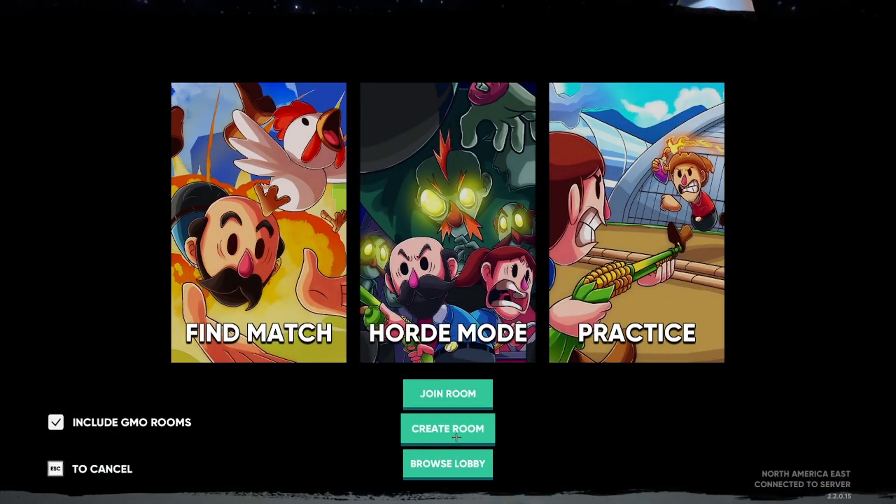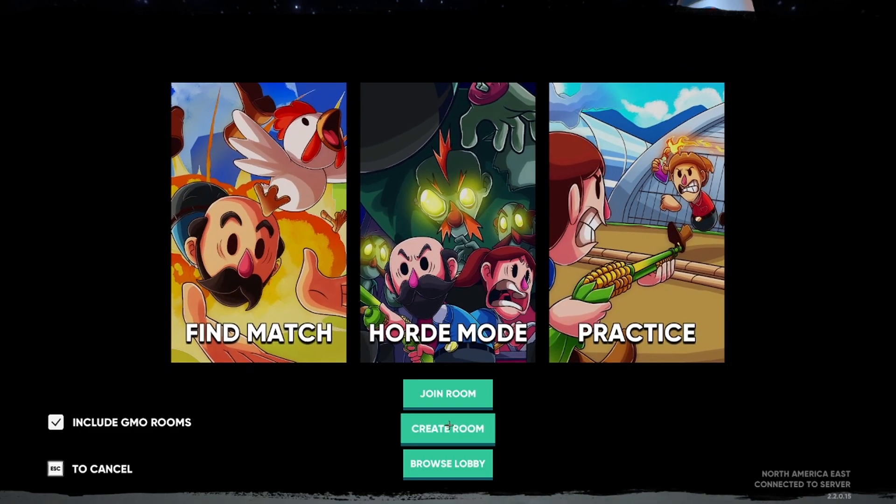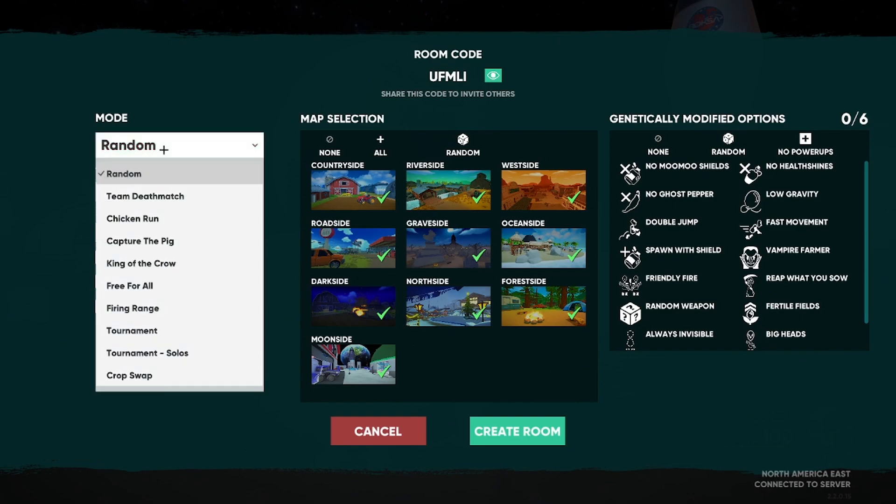Click Play, then click Create Room. You are not going to want to do any public lobby — you're going to do a custom match. Click Create Room. There are a couple different ways you can do this, so I'm going to cover the three ways that work the best.